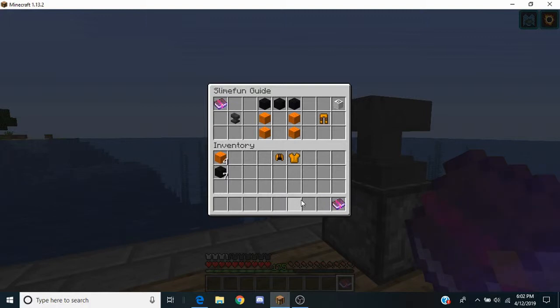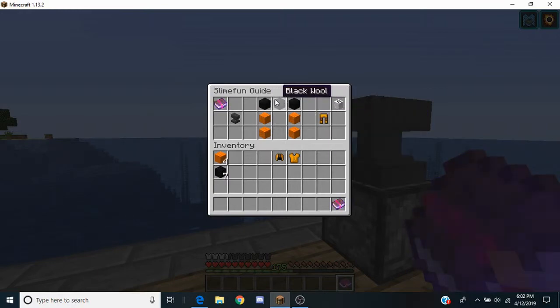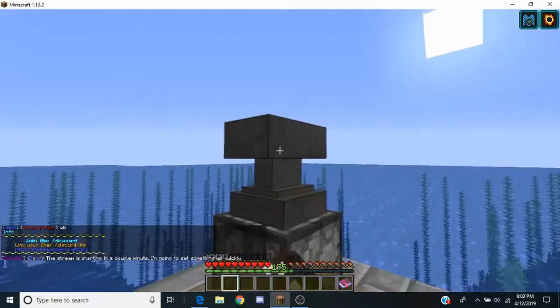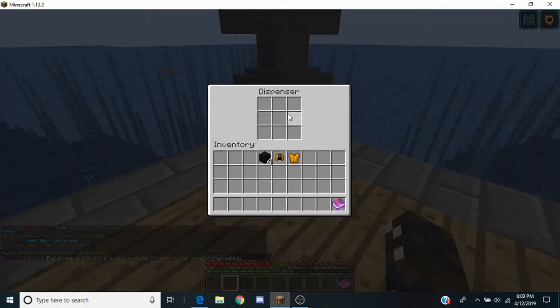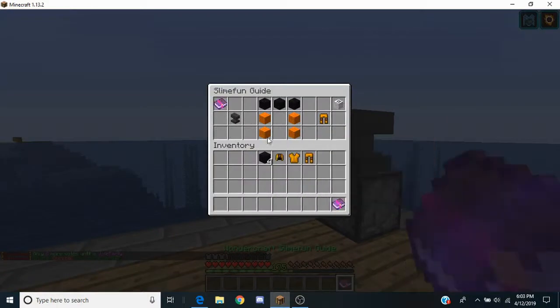And one glass pane to make the entire thing — just for a preparation thing in case you're following along. And then for the hazmat suit leggings, you have black wool on numbers 7, 8, and 9. And then you have orange wool on numbers 4, 6, 1, and 3. We'll just put that in here, like so. And again, right click. You can hear that background noise — that's just what it does when it's creating the item. It's a good way to keep track of it if you're using your in-game sounds.